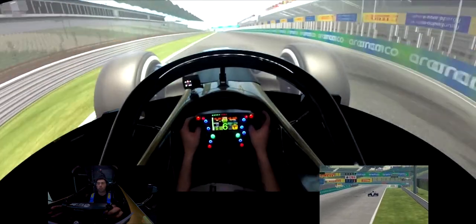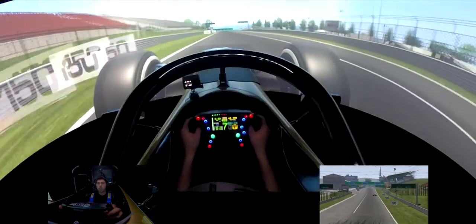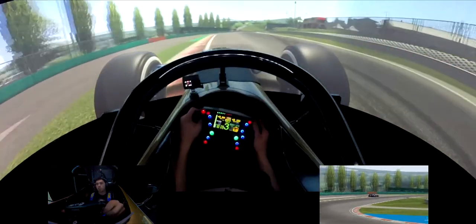So here we are on the main straight. DRS on, up through the gears. Top speed of around 110km/h. Braking nice and light, down to third gear, get into the apex and open up the steering.